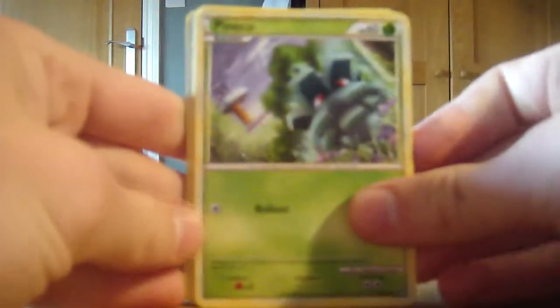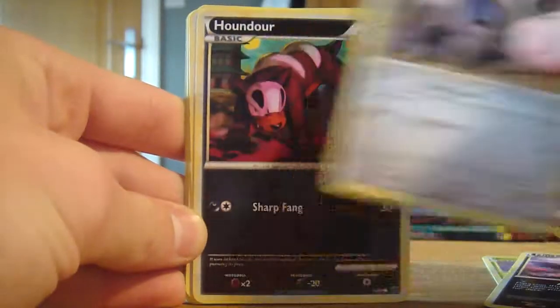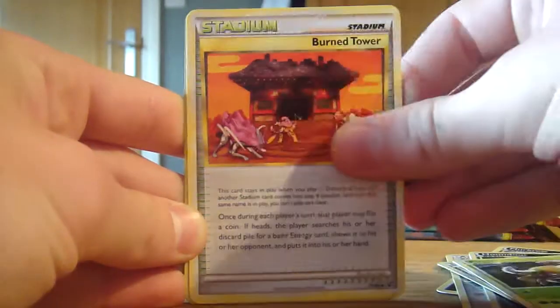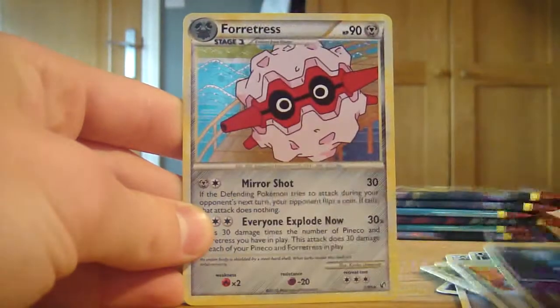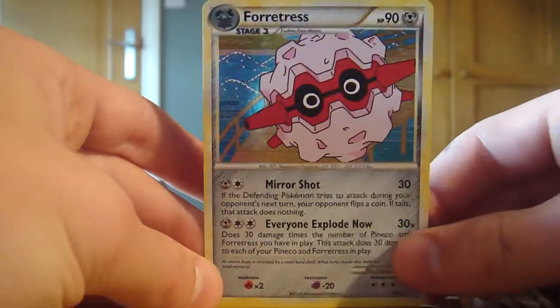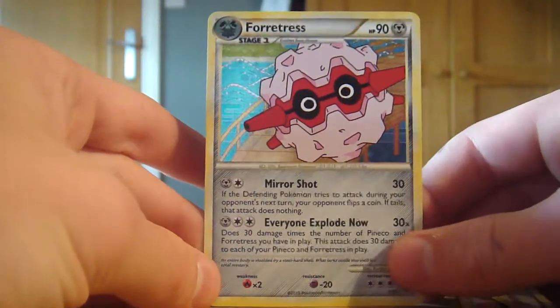In this pack we have a Phanpy, Makuhita, Murkrow, an Aron, Houndour, Unown, Pinsir, Burn Tower, Misdreavus - and that is nice, a Holographic Forretress. That is a very sweet card to get, really nice artwork on that, a very nice-looking card.